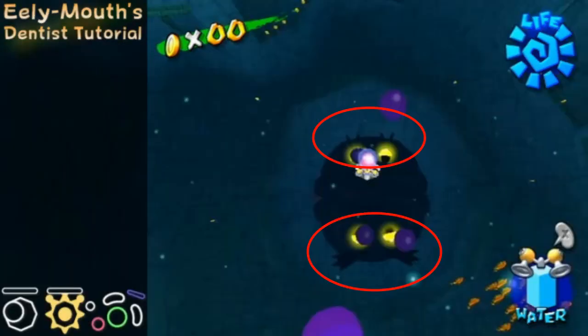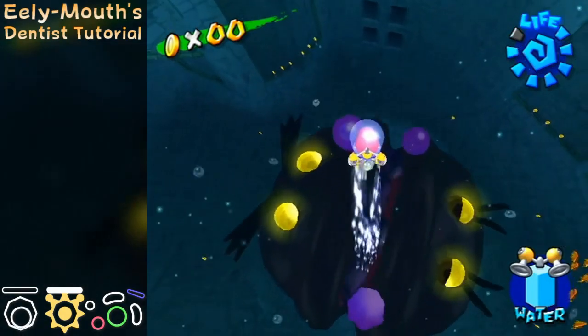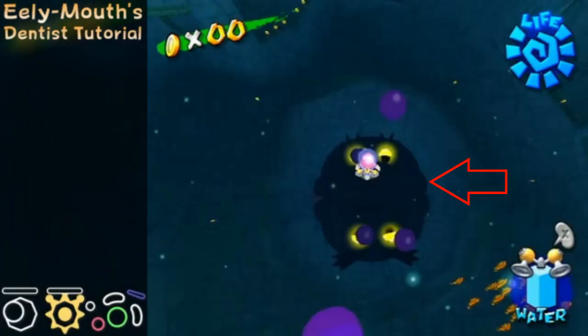If you take a close look at Illumout's eyebrows, one side has longer eyebrows than the other. Generally, you need to start on the side with the longer eyebrows. The gold tooth is towards the right on the side with the shorter eyebrows. For 6-tooth strats, it's very important to remember where it is.